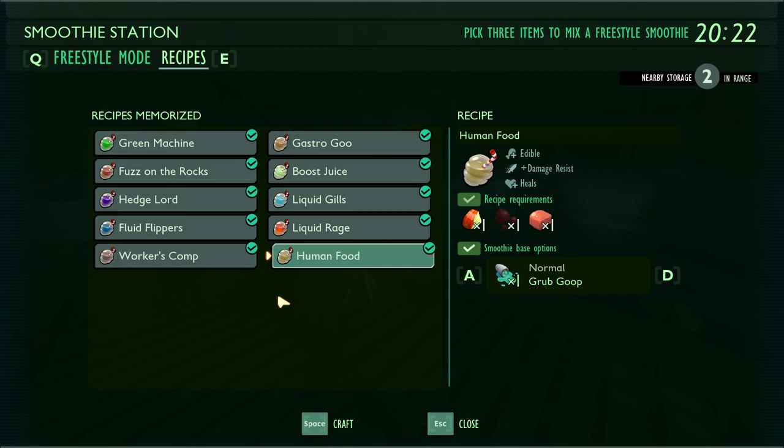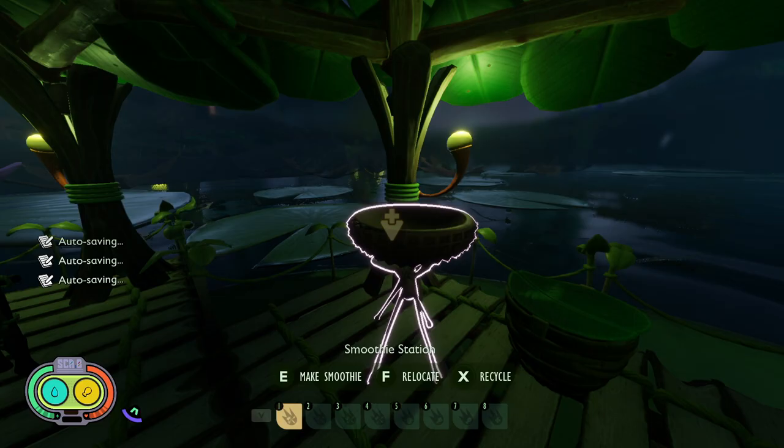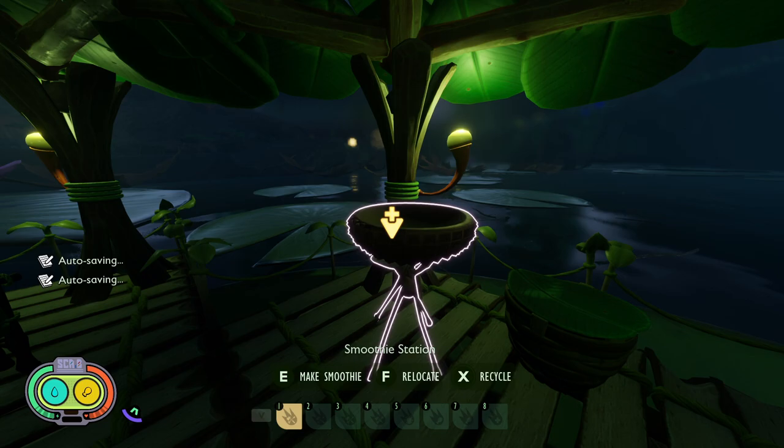Two important things to note: smoothie effects last for two minutes from the time you drink them. Smoothie effects can stack with one another, but two of the same effect will not stack. For example, drinking two Green Machines won't give you double stamina recovery, but drinking Green Machine and Boost Juice together gives you stamina recovery plus extra max stamina. Liquid Gills and Fluid Flippers also pair well together for underwater exploration.